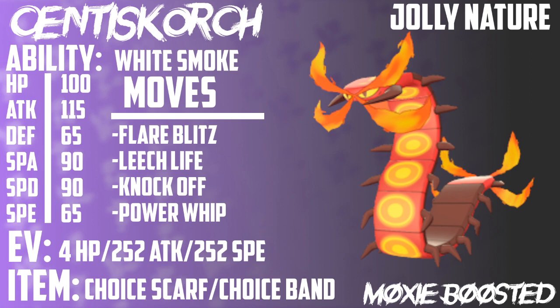Knock Off is really nice coverage — there is literally nothing that wants to switch into a Knock Off because just about every Pokemon is holding an item. Knock Off is a 65 base power move which seems underwhelming, but if you knock off an item, you remove it from the Pokemon, which is big in itself, and it gets a 50% damage boost, bringing it up to around 97 or 98 base power. Power Whip is also really cool coverage — if a Water-type comes in to counter Centiskorch, you can go for this 120 base power Grass-type move with a high critical hit ratio. For the nature, I believe Jolly is best because it's going to be really hard to outspeed things without that extra boost to your speed stat.